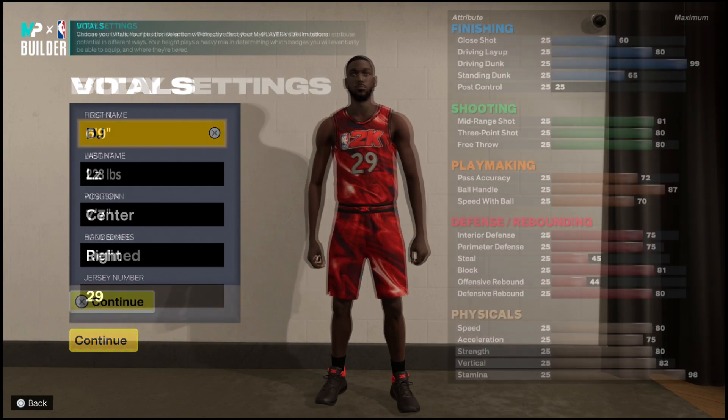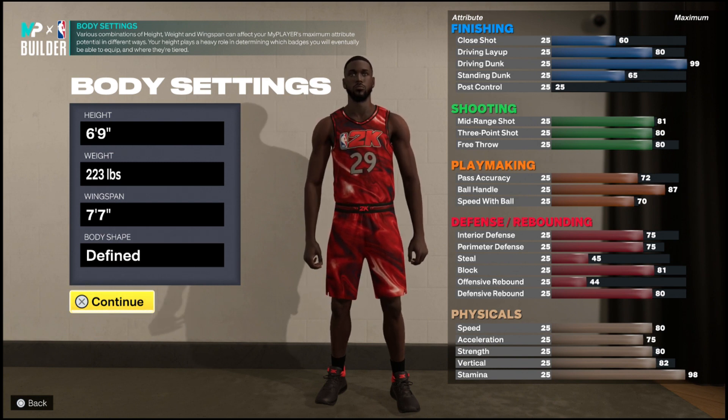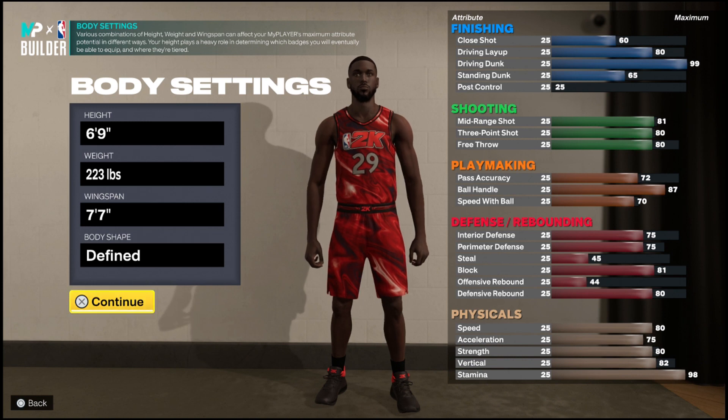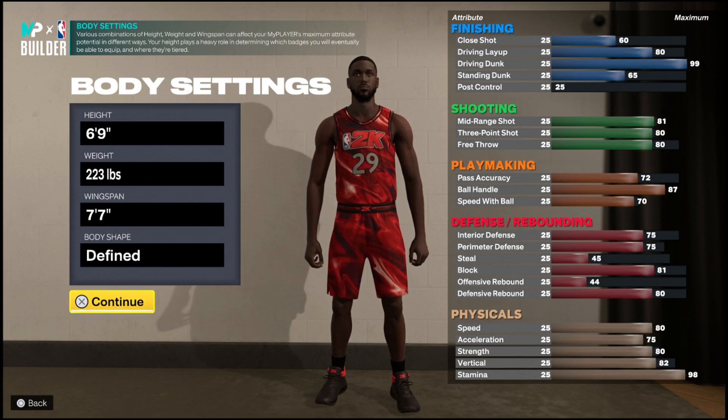Let's get to the build. Starting out, you can see right here with the body settings: the height is at 6'9", the weight is at 223, the wingspan is at 7'7", and I have my body shape set to Fine. In any case, mobility is there — it doesn't really matter, but aesthetics-wise it looks good. You can see I have all the stats set up, which we'll get into in the next part.